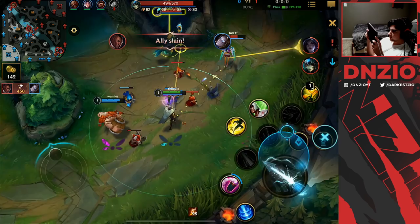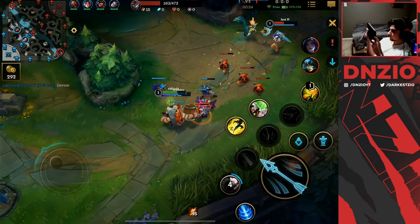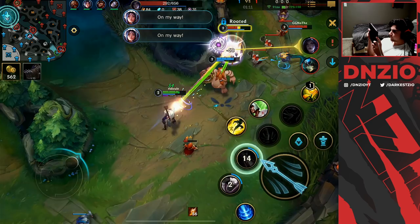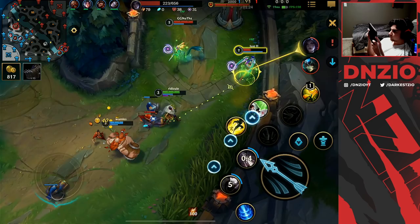I have a pretty decent matchup: Gragas support and Jhin versus Kaisa Nami. Jhin has pretty good wave clear and good range compared to Kaisa, and can bully her out quite easily. The key combo in lane is Gragas dashes in onto them, and then I follow up with a root — that is basically our key combo in lane if we're going to be taking a trade together.